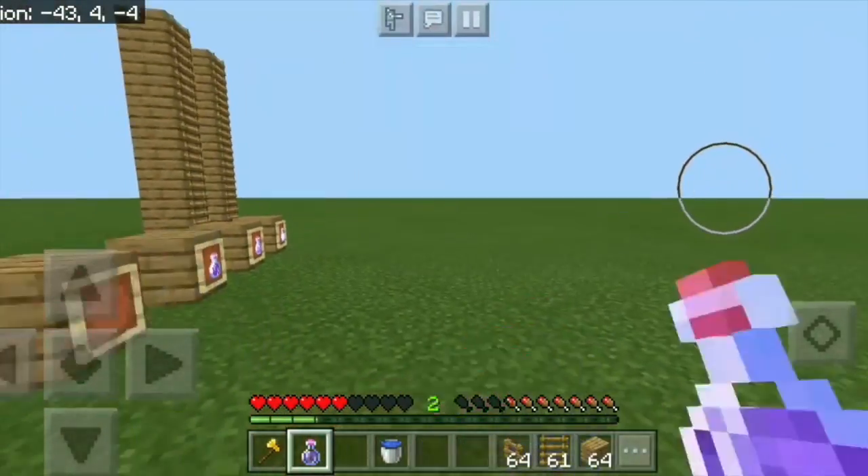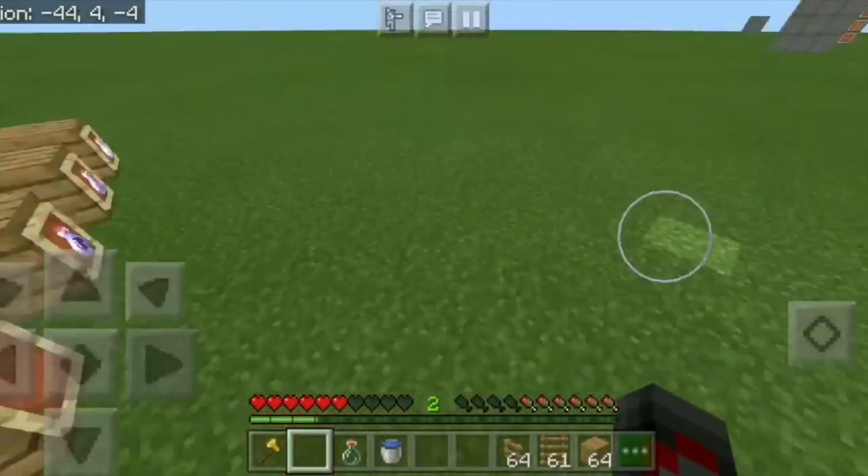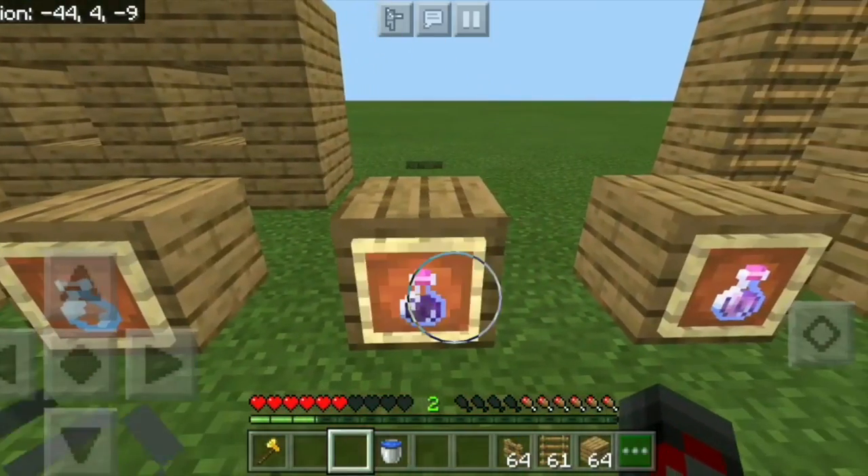Next we have the potion of weakness. I didn't put any demonstrations, but what it does is make you weaker — it will make you do less damage.